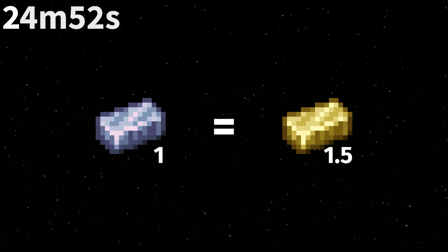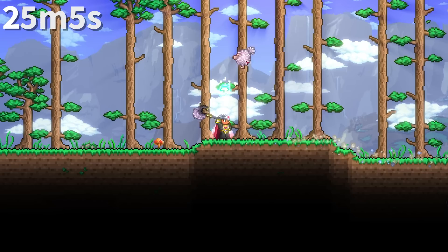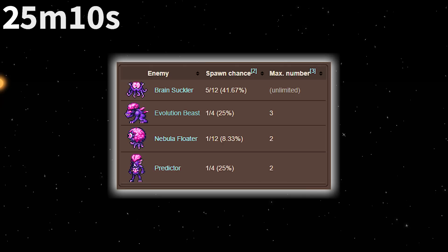Platinum coins are worth 100 times the value of their gold counterparts, but the ore and bar's sell value is only 50% more than gold. Every minion summoning staff in the game consumes 10 mana on summon, except the Nebula Arcanum Flinx Staff, which consumes just 5 mana. Generally this is of no issue as no one runs out of mana on a one-time summon.